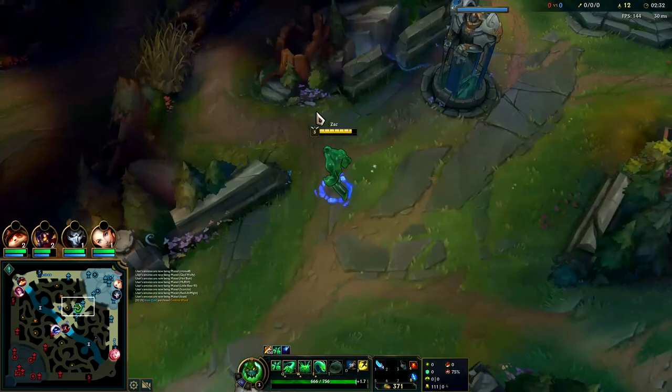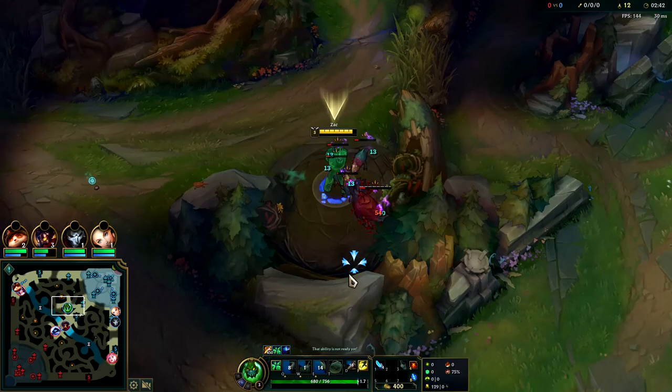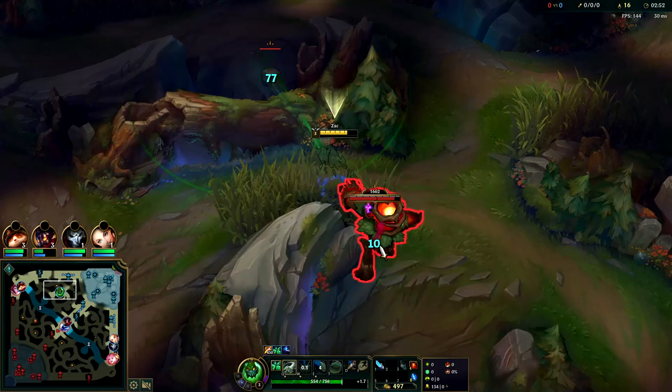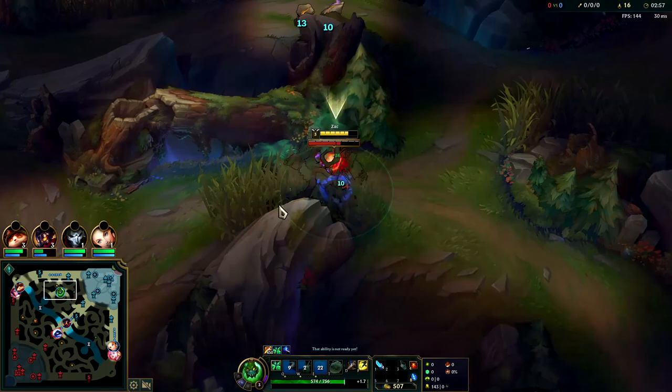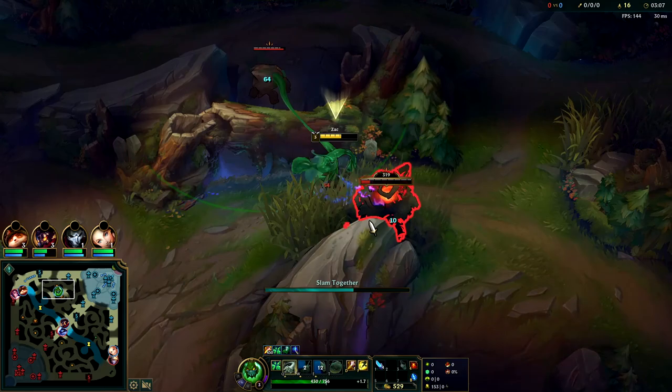Finishing the camp clear, crossing over at around 2:30 — a little bit slower than an Evelynn would cross. Moving on to red buff and then krugs. On Zack you usually want to avoid ganking until you're level four because your E at level one doesn't have very much range. We queued to get the extra bloblet and to CC the red buff. That's also why we queued the krugs — it makes it really easy to pull into the bush.